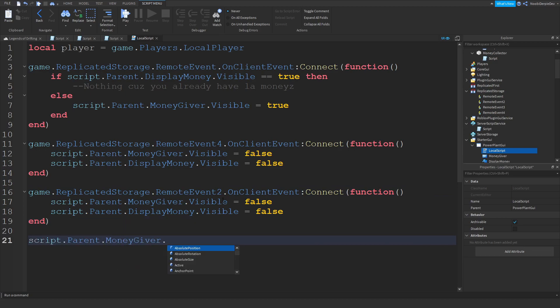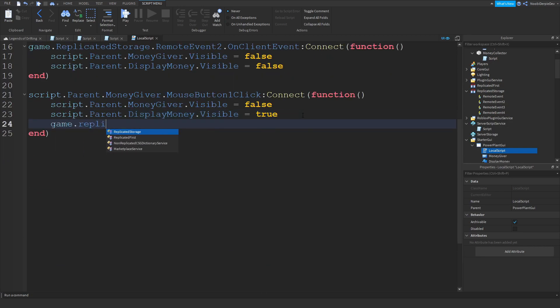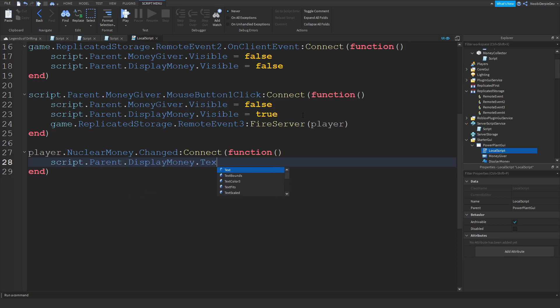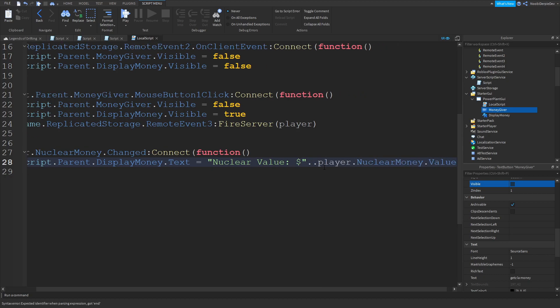script.Parent.MoneyGiver.MouseButton1Click:connect(function() — set MoneyGiver.Visible = false, DisplayMoney.Visible = true, then game.ReplicatedStorage.RemoteEvent3:FireServer(). Finally: LocalPlayer.NuclearMoney.Changed:connect(function() — so we check if your nuclear money has changed, dropping 50 every second — then script.Parent.DisplayMoney.Text = 'Nuclear Value: ' .. LocalPlayer.NuclearMoney.Value. And you are done.